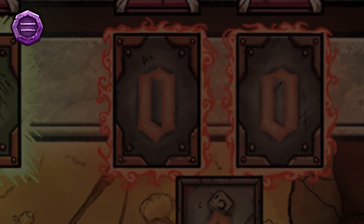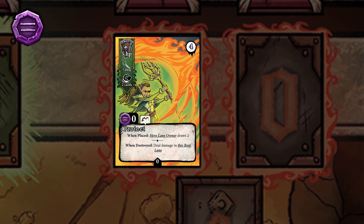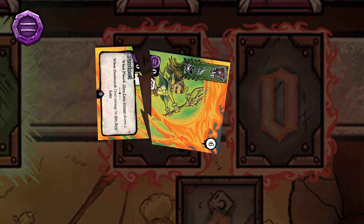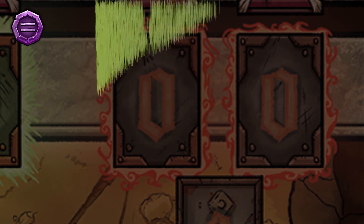Field cards offer defense and activate in the zero round slot and stay activated until destroyed, then are discarded.